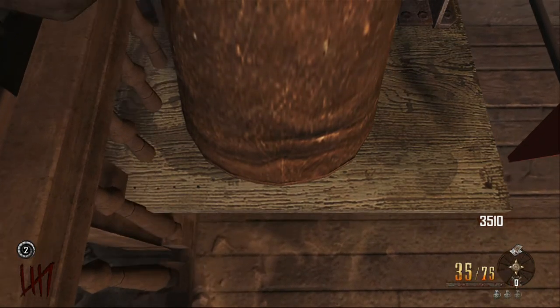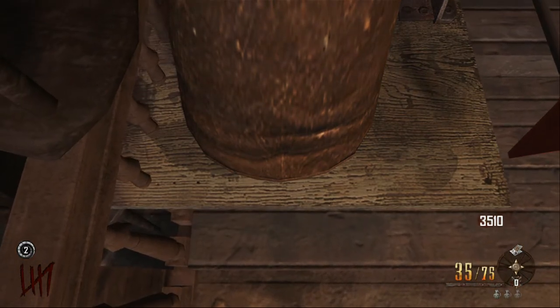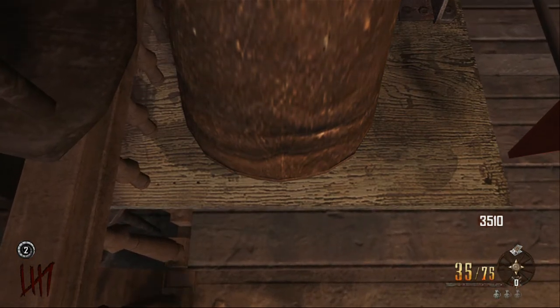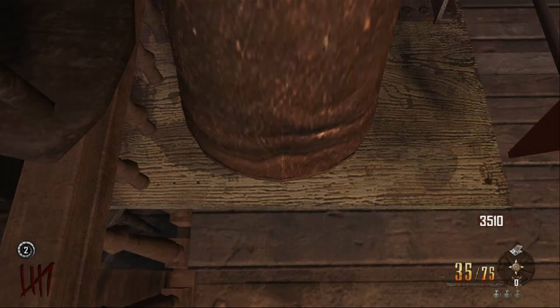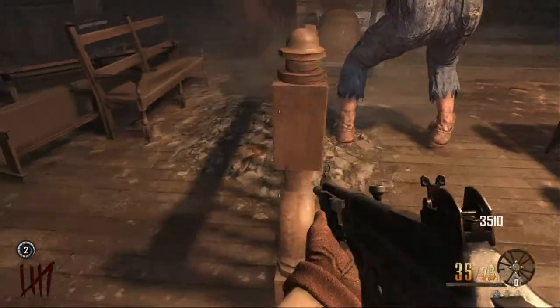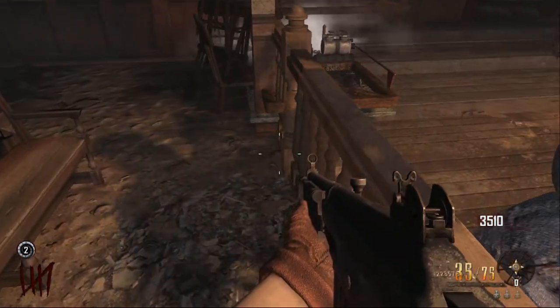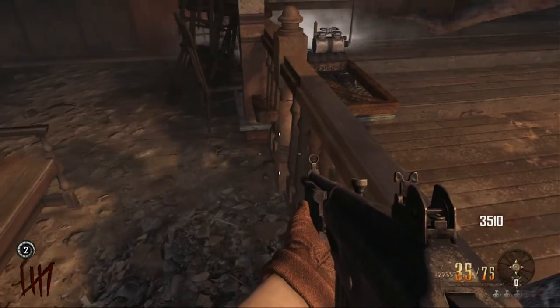First of all, I'm going to show you where to put the trampoline steam — it is by the workbench and the banister. You need to place it exactly where you can see on the screen. Once you do this, go back around to the opposite side of the banister and wait until it slowly goes all the way down, then slowly walk into the trampoline steam and it will flick you up.